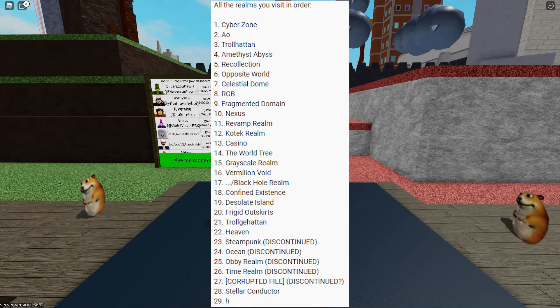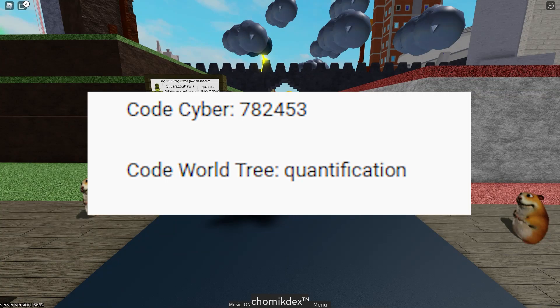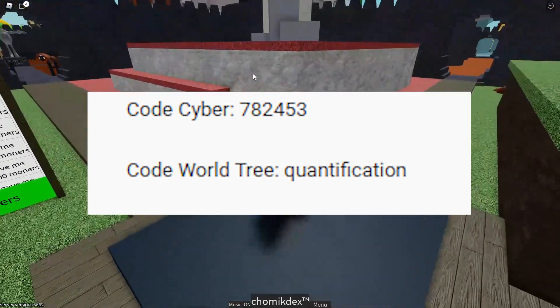If you can remember this code, that's very nice — the cyber code. That is actually the first map, as you can see on the screen. This is the first code. Then there's another one called the World Tree Qualification — that's another code you actually have to enter when you get to World Tree Qualification.